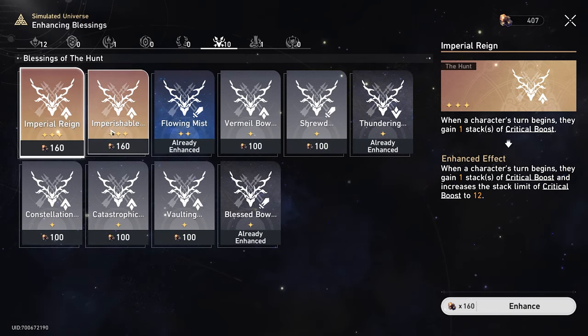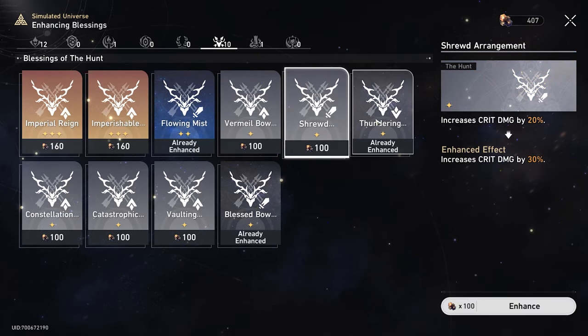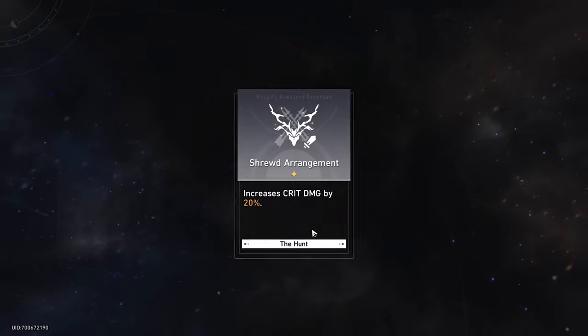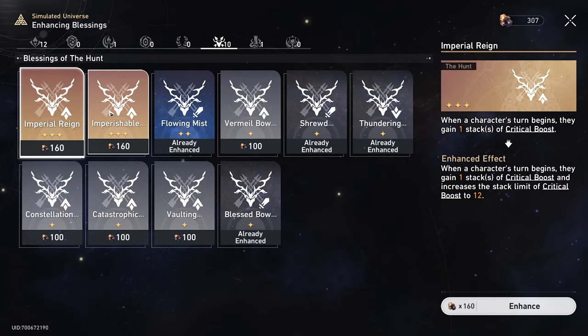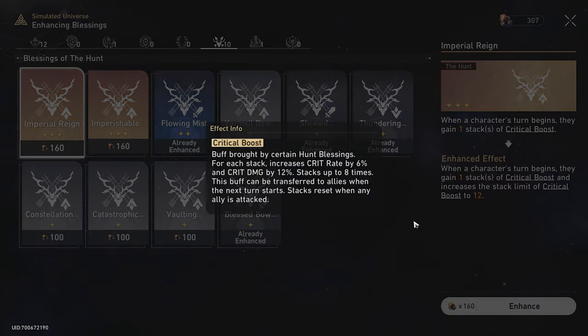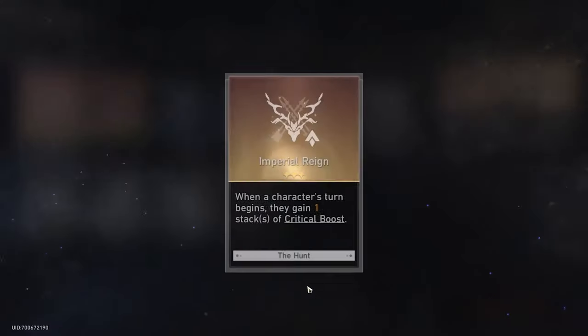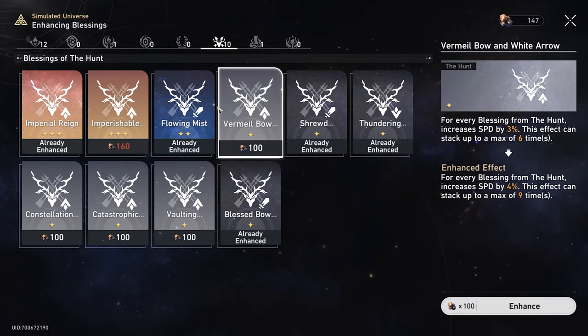We've also got one Destruction buff: after a character uses their ultimate, they gain a shield that can absorb damage equal to 25% of the HP difference between their max HP and current HP, plus 7% of their max HP, lasting for two turns. I don't really have many options here, but we're gonna focus on the Hunt buffs. I'm going to buff the crit damage one — always buff the crit damage one — and then buff one of the big ones. That leaves us with 147, enough for one more.